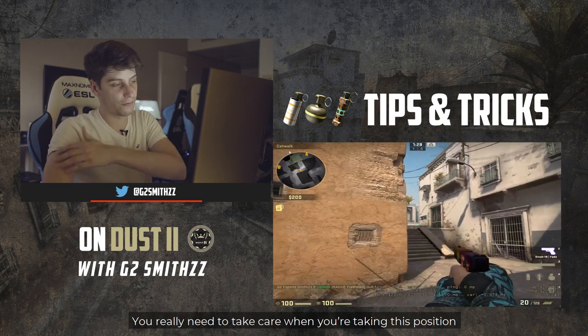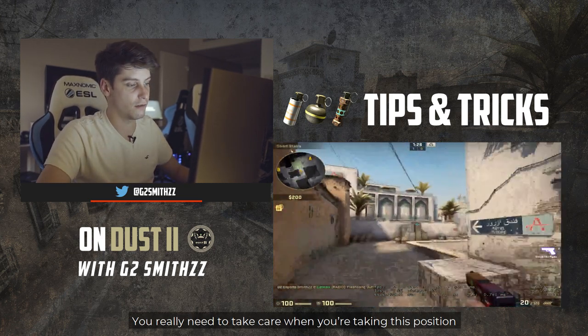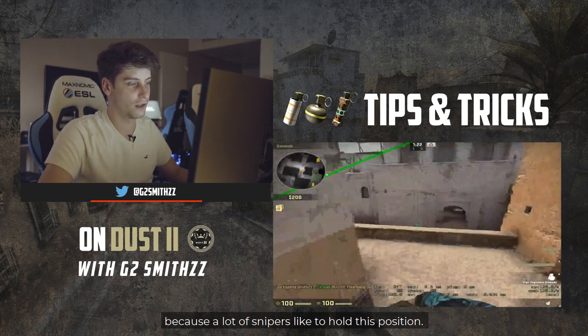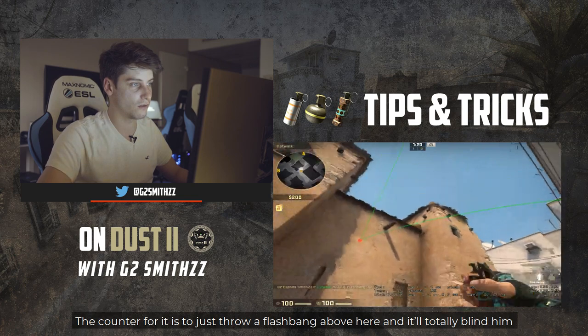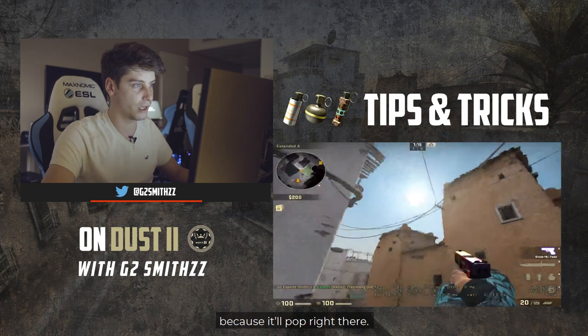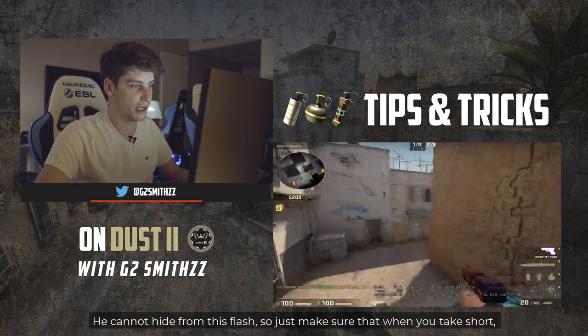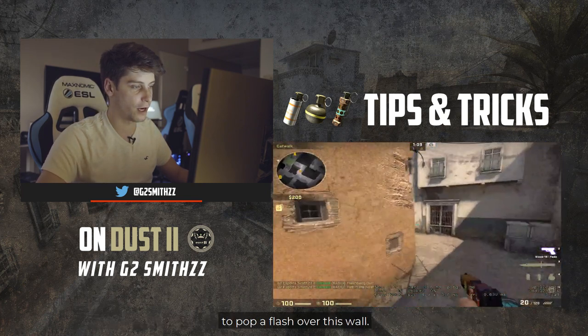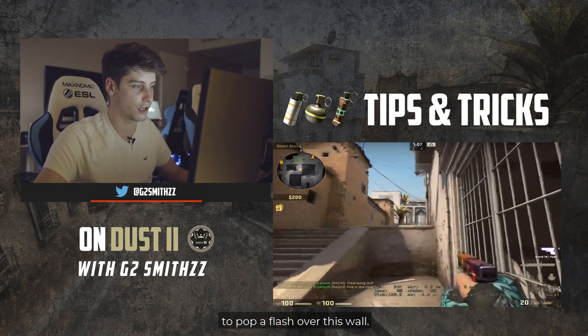You really need to take care of this position. A lot of snipers hold this spot, so the counter is to put a flashbang around here — it will totally blind them because it pops right there. They cannot hide from the flash, so make sure when you push here to throw a flash off this wall before taking the shot.